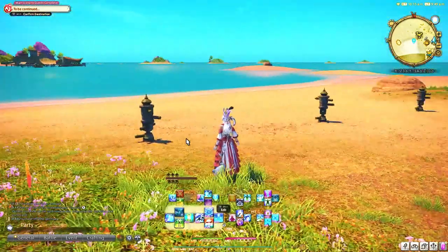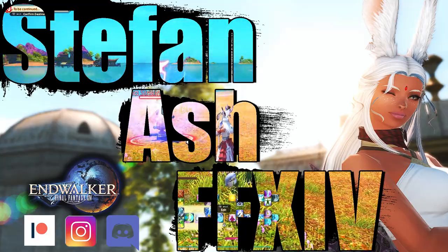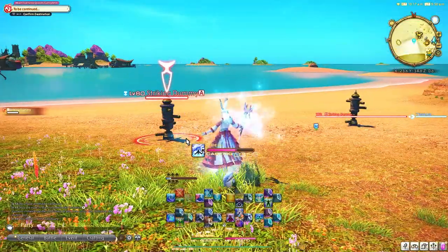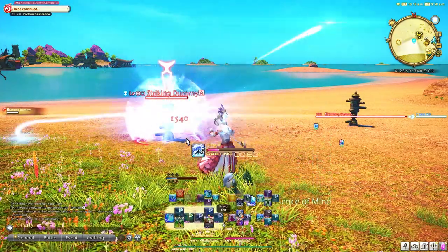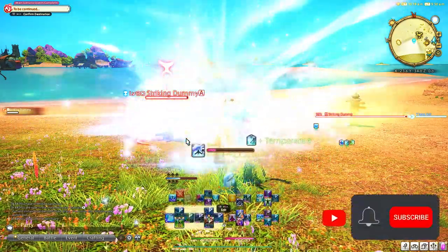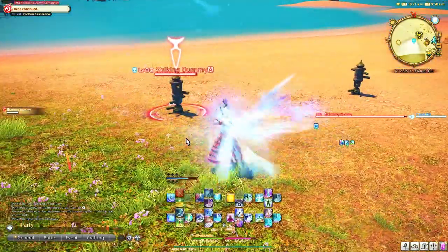Hi there, today we are going to set up a level 1-90 White Mage cross hotbar for players who play with controller on PC or console. You do not have to be level 90 to set this up if you want to get a jump start on a consistent cross hotbar. You will only have to set this up once and it will work for any content level you play — you will never have to adjust for syncing purposes.